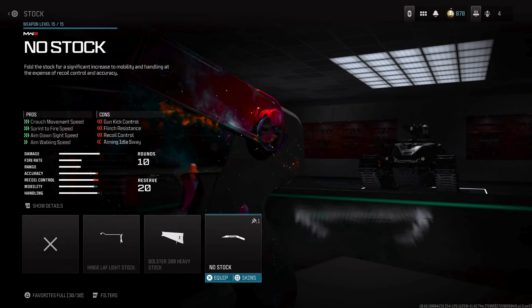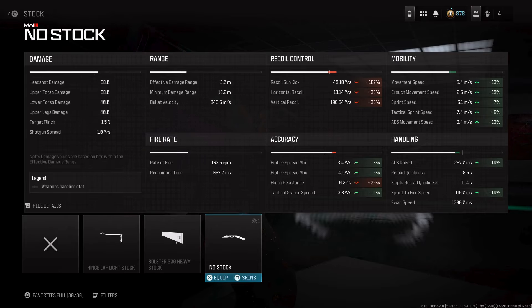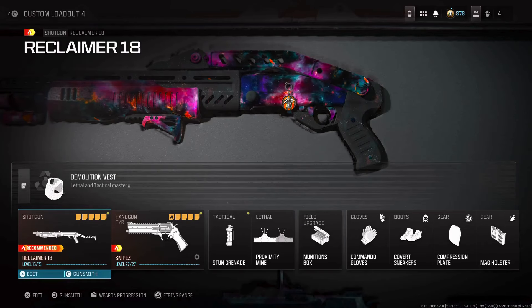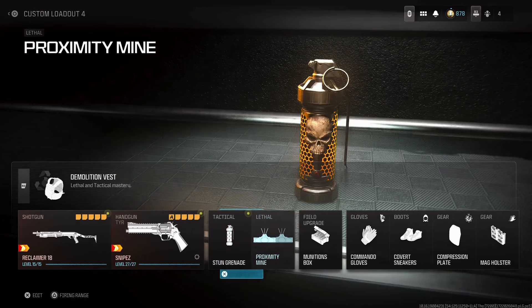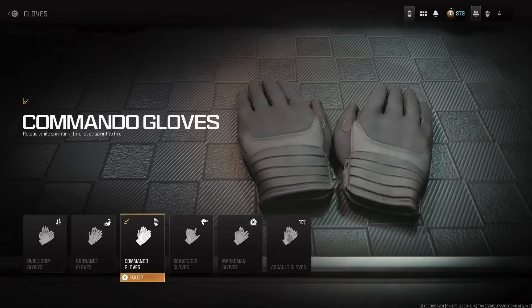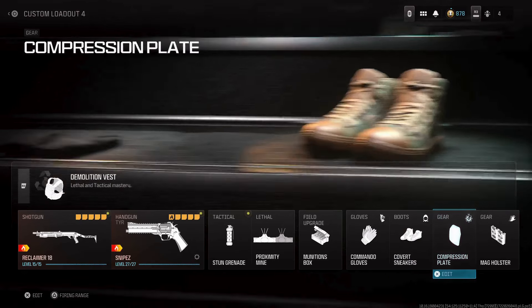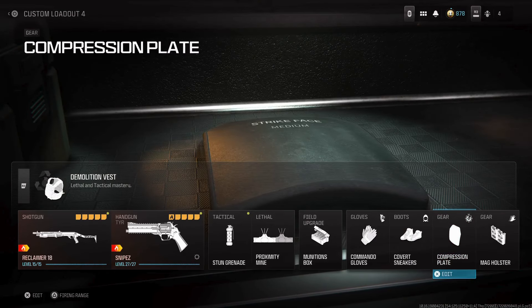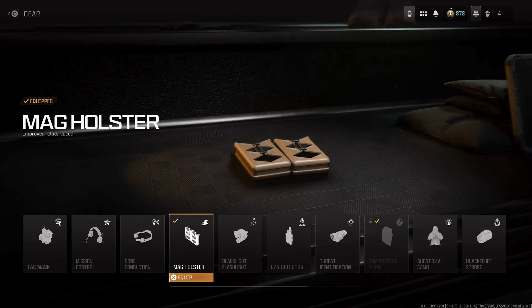Finally, you're going to want to finish up with the No Stock, because this is going to improve hip-fire spread, tac-stance spread, and give insane mobility and handling stats so you can be moving and grooving. I use the One-Shot Snipes tire class, stun grenades, proximity mines, and Demolition Vest so I can keep restocking these. Commando Gloves so I can reload while sprinting — especially useful with a shotgun. Covert Sneakers so enemies don't hear me, Compression Plate so I can push a large crowd without dying from being weak, and Mag Holster to further improve reload speed.